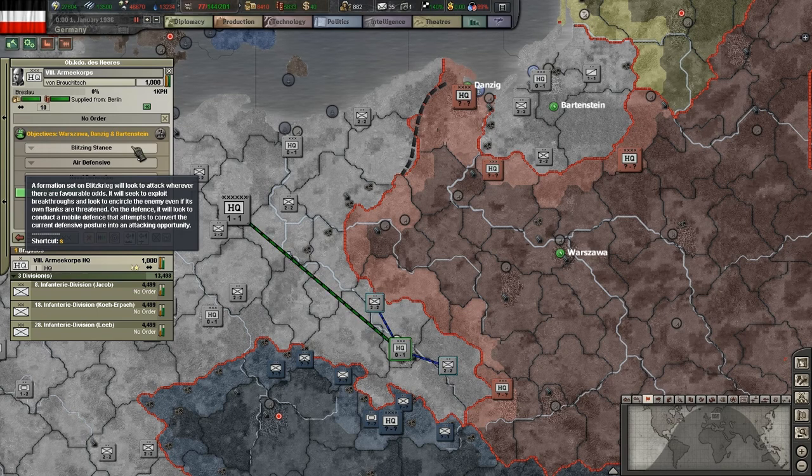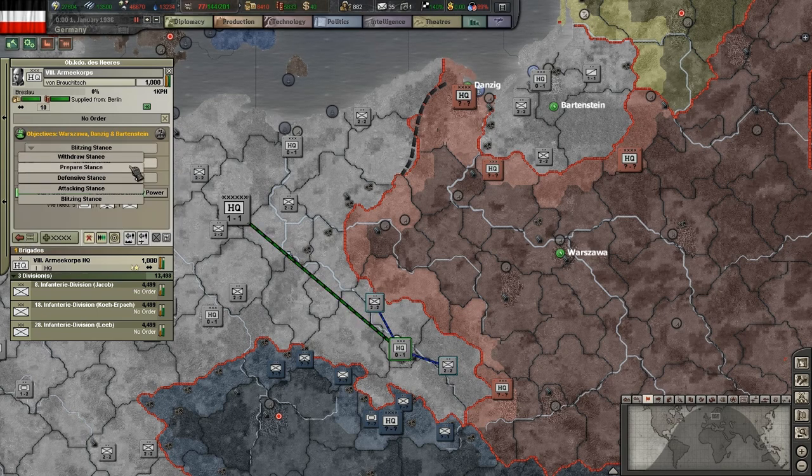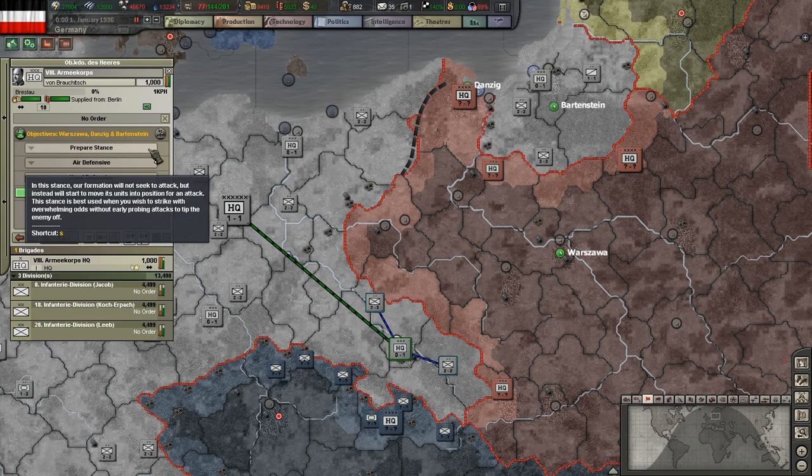Every stance is useful in some situations. The prepare stance, for example, is great for giving the AI some time to get into position before you declare war.